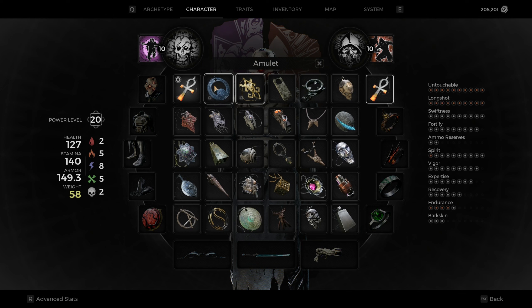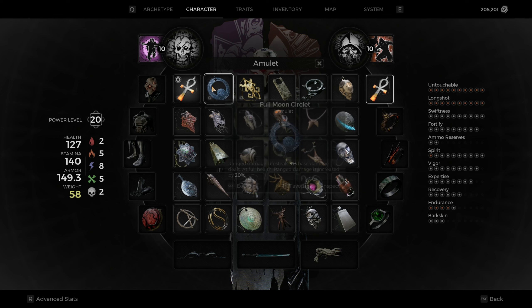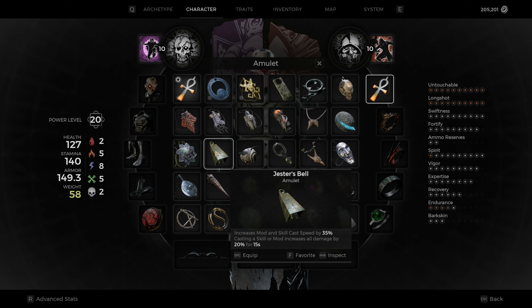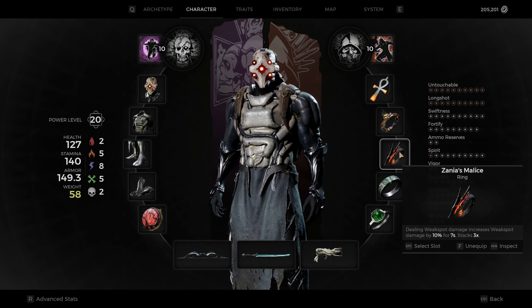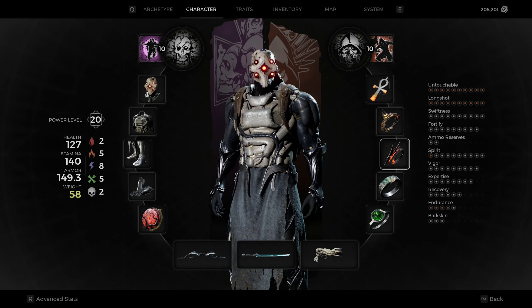As far as everything we're running, I am running Ankh of Power. I do switch this out quite a bit with Full Moon Circlet — I like both a lot. You can run either one; I feel like these are both really good for damage. There are quite a few that are actually really good for damage. This one works kind of the same as the Ankh in that you have to consume something to make it happen, but you're going to consume these more often than not.